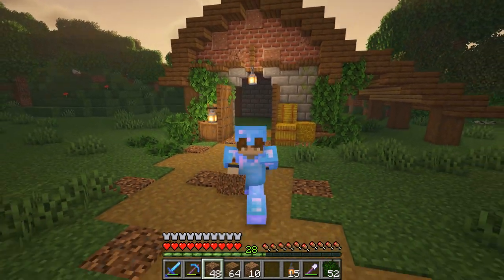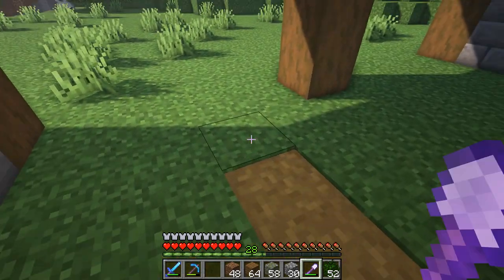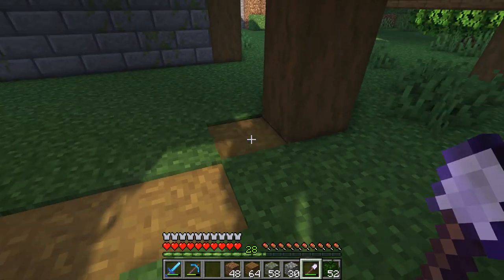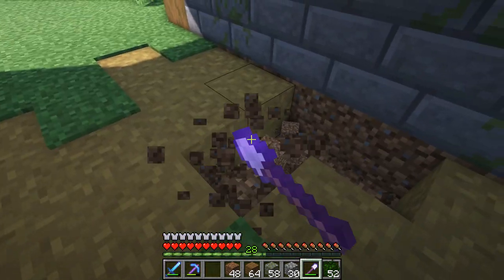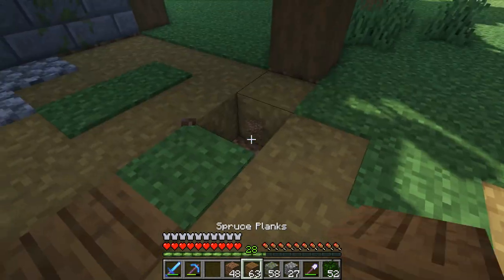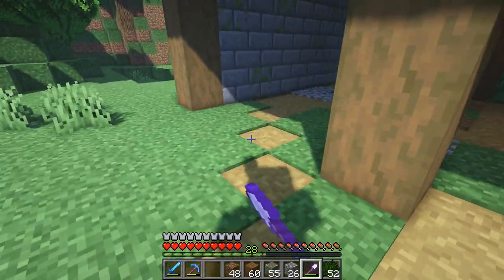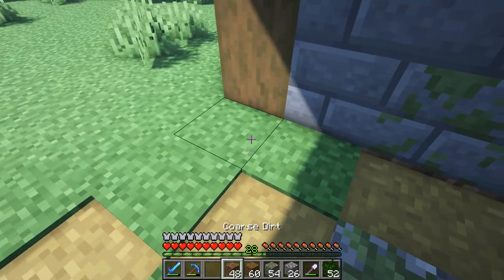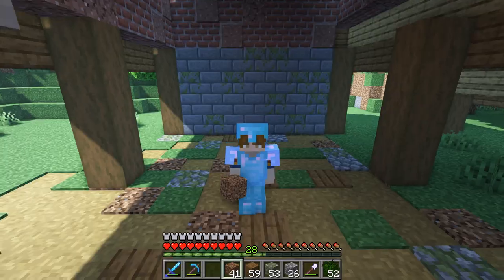A couple of pieces of coarse dirt here and there and I think that is perfect. For the inside of the barn we'll do the same thing — leave a couple of patches of grass, add a little bit of cobble and some wooden planks here and there, and extend the path a little bit to make it look very rough, rugged, and kind of as messy as can be.